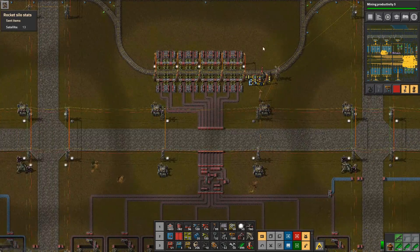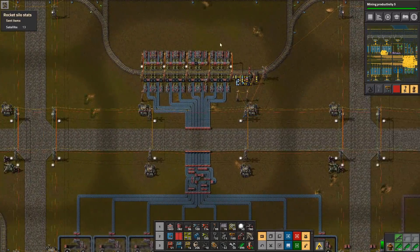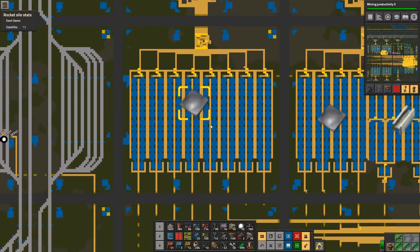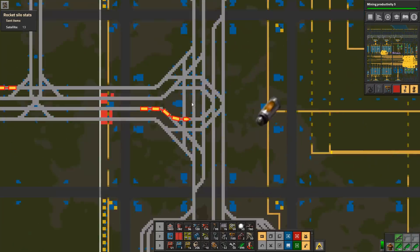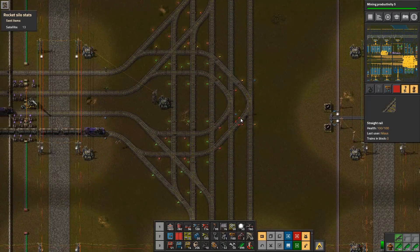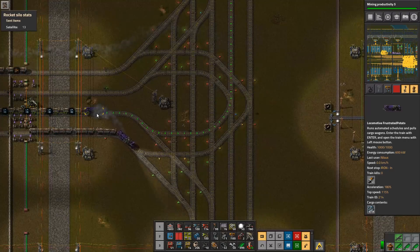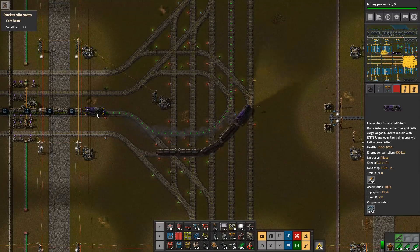We see that this one does not have any iron coming in — that's bad. This one doesn't have any iron either. This one is kind of okay, so we are really lacking on iron. I also found a number of issues with this one; it was simply missing some signals that prevented it from just going through.